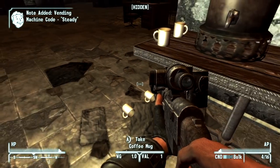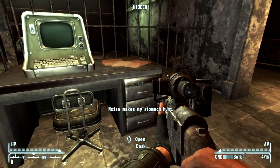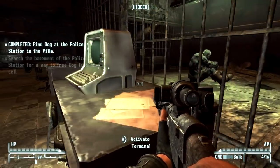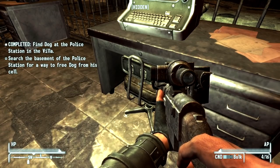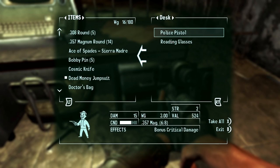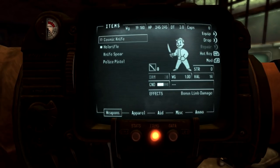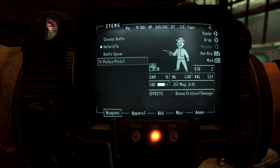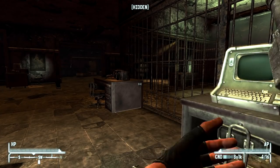Vending Machine Code — Steady. That's another thing we're gonna have to find: all of the vending machine codes. Search the basement of the police station for a way to free Dog from his cell. Free Dog? We have a police pistol — perfect. It uses .357 Magnum, bonus critical damage. We'll hotkey that as our secondary weapon.